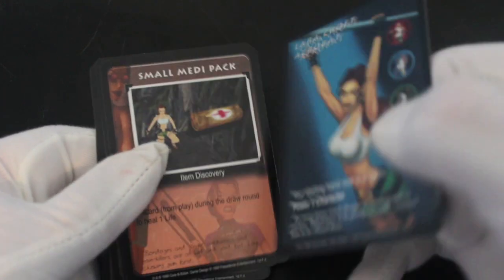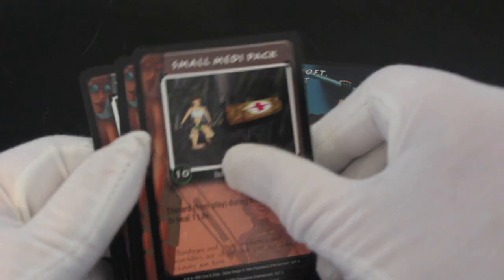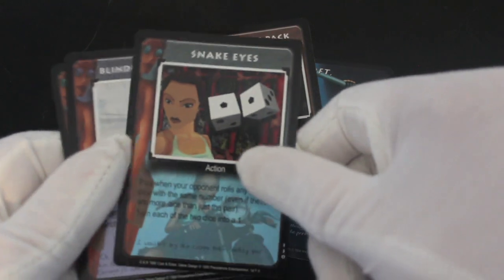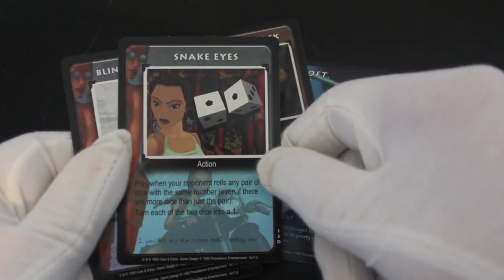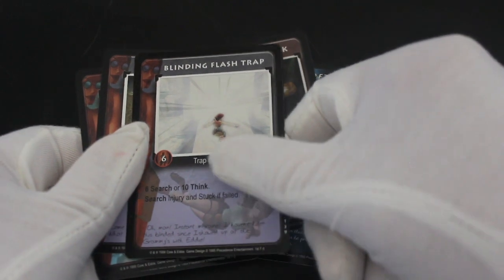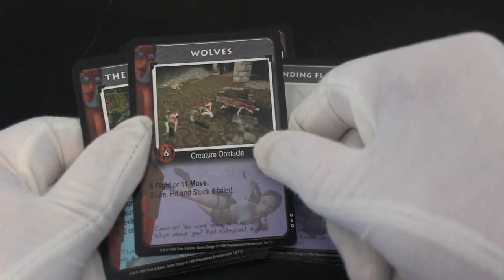This is the card game — I guess it's like the game where you've got your different tools of the trade. Snake Eyes: action, play when your opponent rolls any pair of dice with the same number. Blinding Flash drop as well. If you've got this game you'll know how to play it — write in the comments if you do and you can clear some things up.